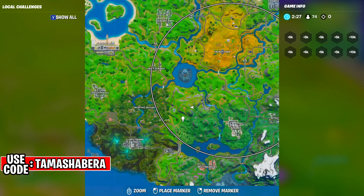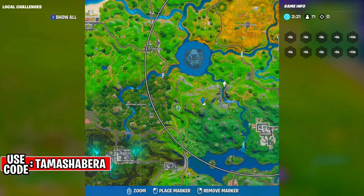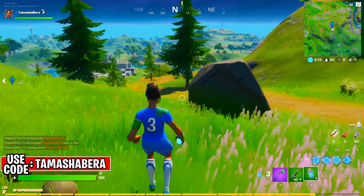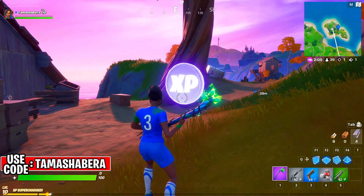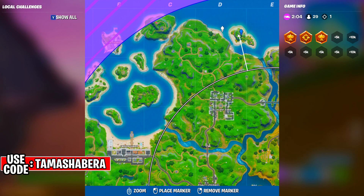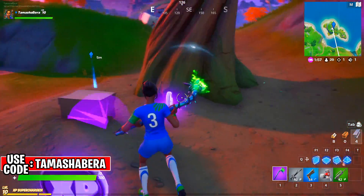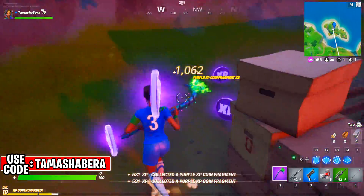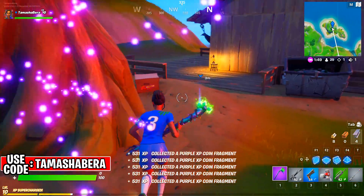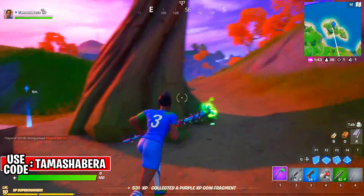We have a blue XP coin right here — it might spawn on top of the hill or at the foothills, so be careful about where it spawns. Sometimes people are disappointed because they don't see the coins, so just look around a little bit and you'll find it. Now we have a purple coin right over here on this island — go ahead and collect this purple coin and your challenge gets done.